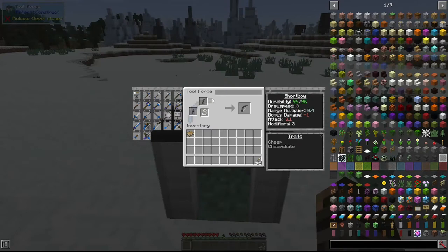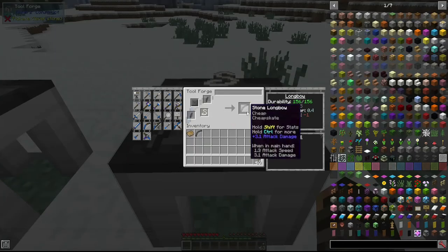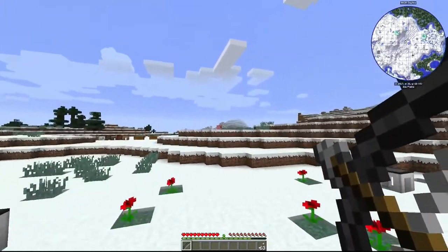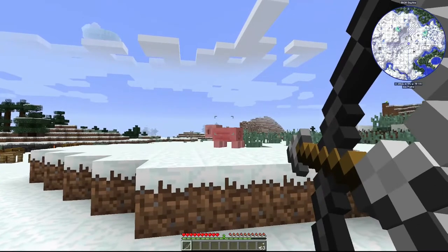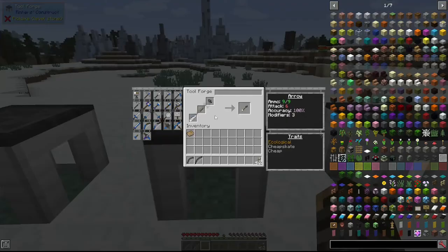Now we have the short bow, made with two bow limbs and a bow string — it's basically a bow you can charge up and shoot. Now we have the long bow, made with two bow limbs, a bow string, and a large plate. It has a much longer draw time but does a lot more damage than the short bow. As you can see it takes a while to charge up, but it one-shotted that pig.